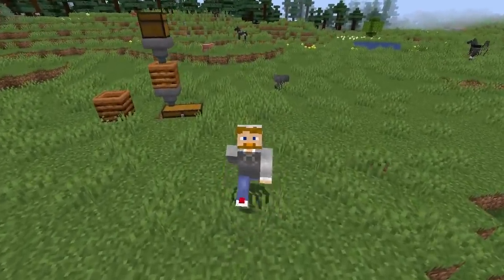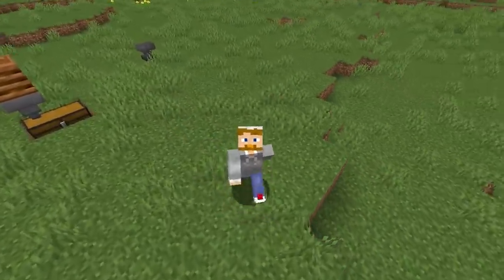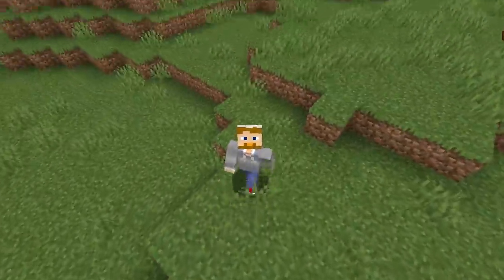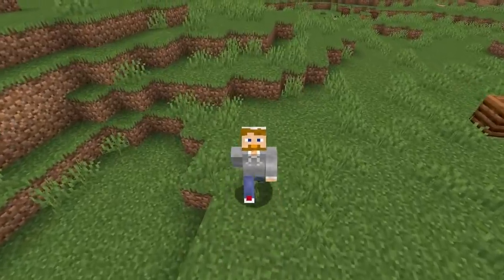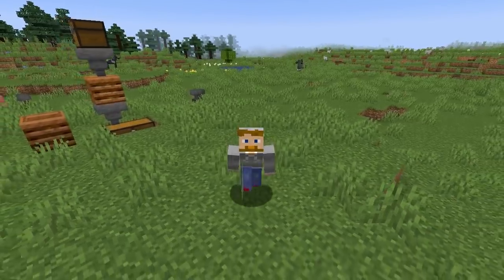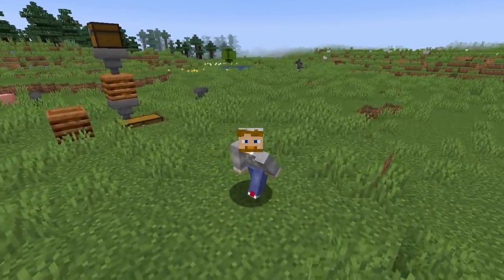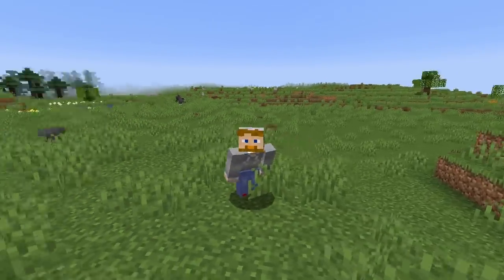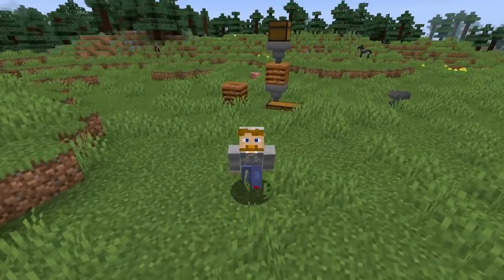So that's the composter — that's how it works. It's great: you get bone meal out of it and it's a good way to get rid of waste like seeds you don't need anymore. I personally like to use the composter mostly to get bone meal to make white dye so I can make a bunch of white concrete. Anyway, that's the composter and that is what it does.